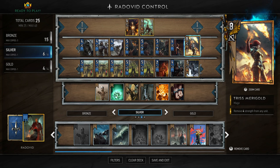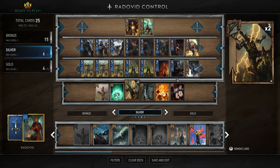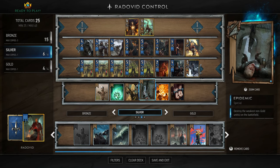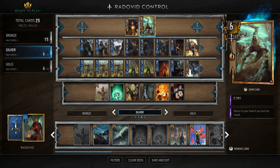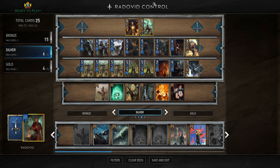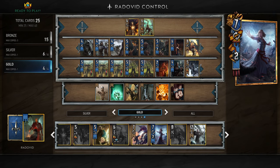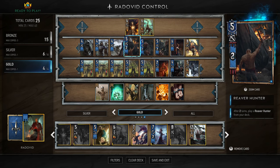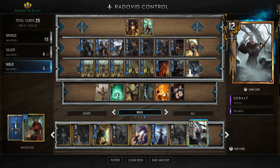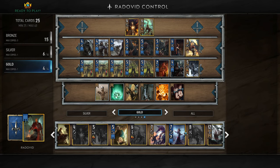Igni is a neutral that goes in every deck — it destroys the strongest non-gold units on the opposite row if that row totals 20 or more strength, so really nice removal. Then we have Tris: she removes four strength from any unit and is eight strength herself. You can target your own side too, so if someone puts something on your side you don't want — like a Cow Carcass — you can use Tris to remove it. Then we have Siri, who you get for free at level 18.